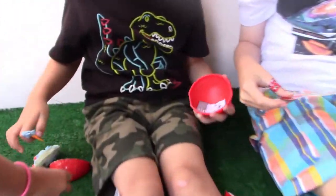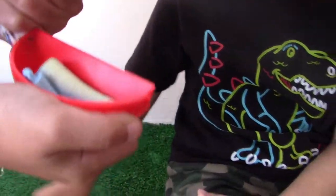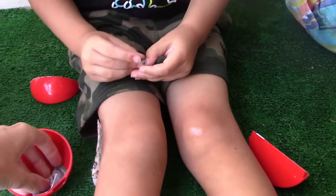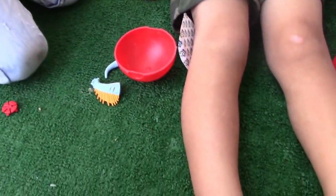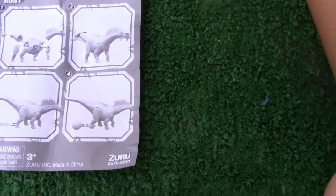I got this one. Wait a second, let me see — it's the Ice Raptor. I want to do it. Kai got the Armagasauri. Oh, I got the tail. Okay, Kai got that. Yeah, Kai got this one. I got the blue Armagasauri. The Armagasauri — it tells you how to build it.